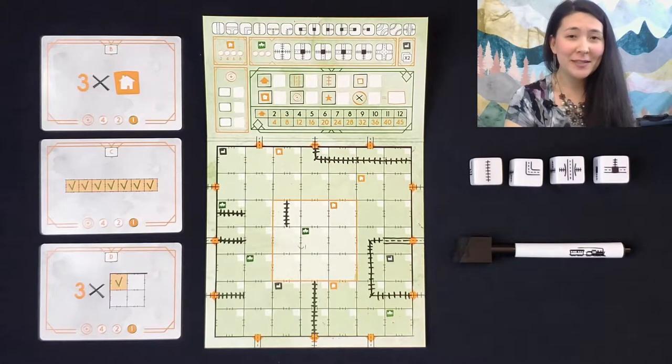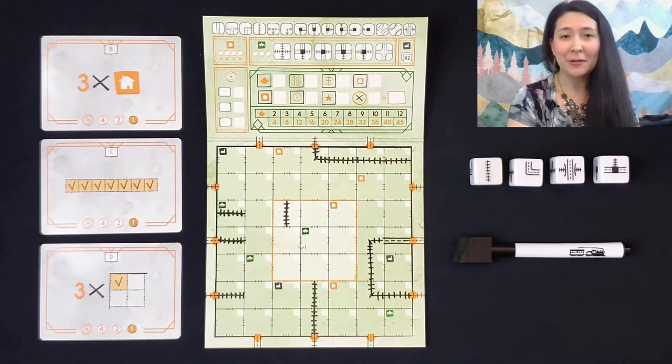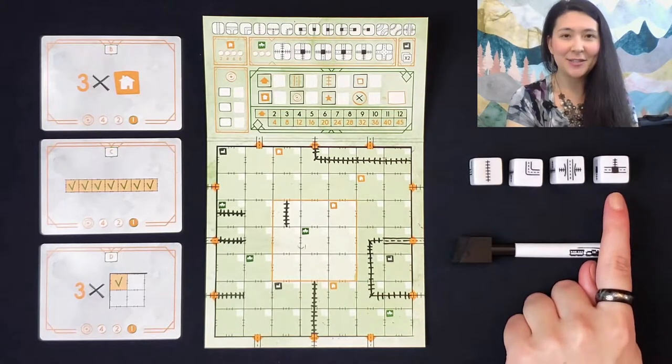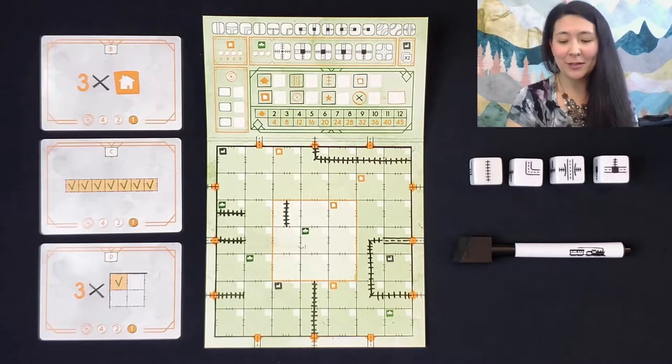The game will be played over the course of seven rounds. At the beginning of each round, you will roll the four route dice. These are the routes you'll be drawing on your board. The different types of routes are railroads, highways, overpasses, and stations. When drawing a route on your board, it has to stem from a matching route of that type. Here I have some examples of legal and illegal route placements.